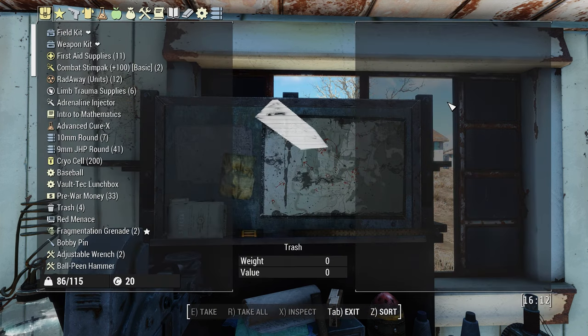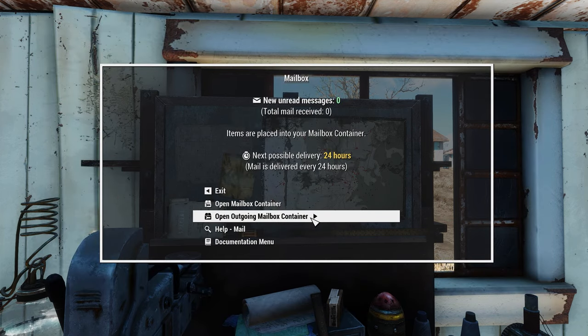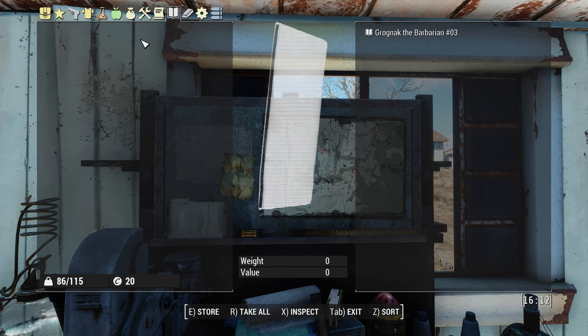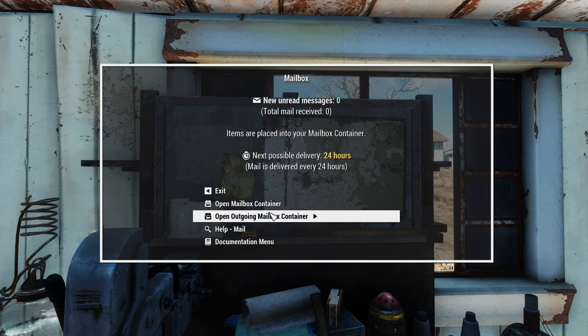Once you receive something in the mail, you have to open up your mailbox container and receive it from there, just like your command mission container. You can also send out magazines in your outgoing mailbox container. If you have spare magazines you're not using, you can send those out — for example, I've already read this Grognak, so I can put it in here and exit the menu. Within 24 hours it will deliver some money back, and pre-war money can be used either to sell for credits or for certain trades in the trading market terminal.